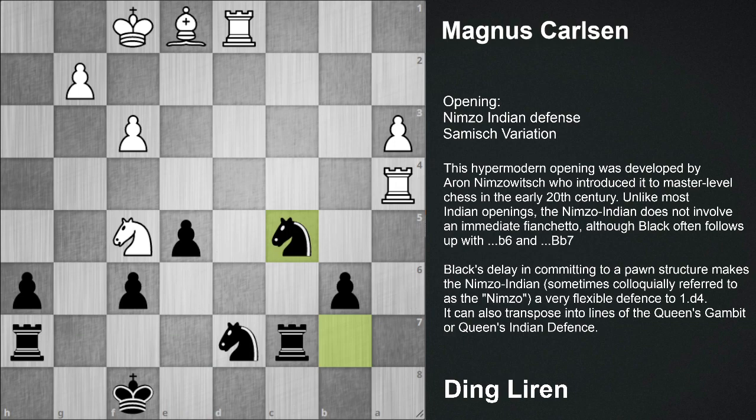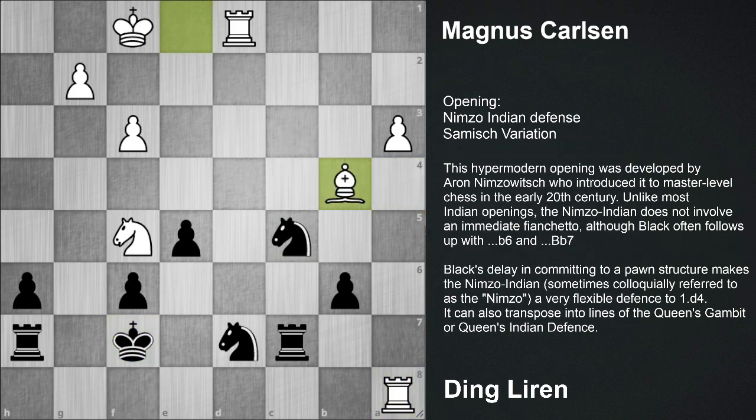So after Knight bc5, Rook a8, King f7, Bishop b4 - winning the piece here. Now see in the sequence of moves, these rooks are not connected.